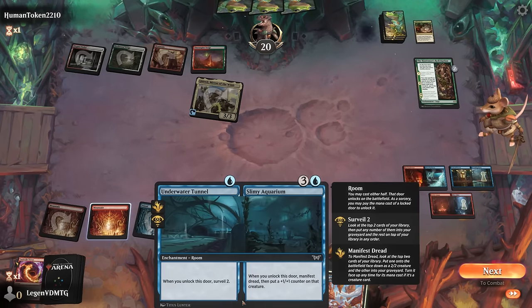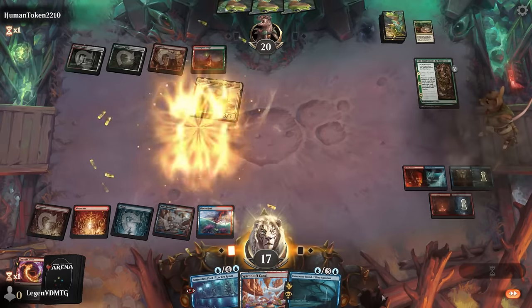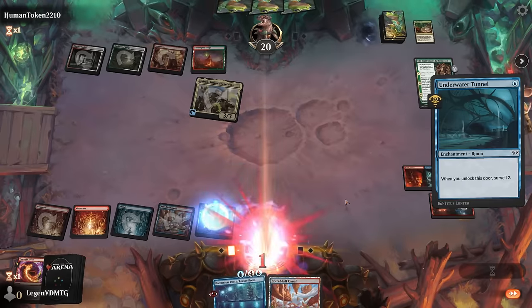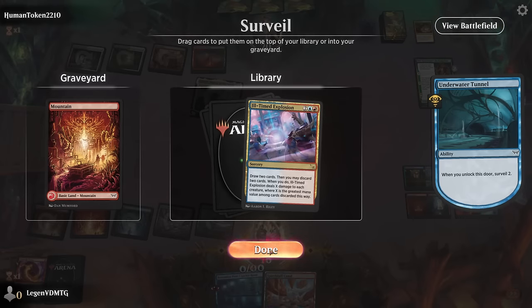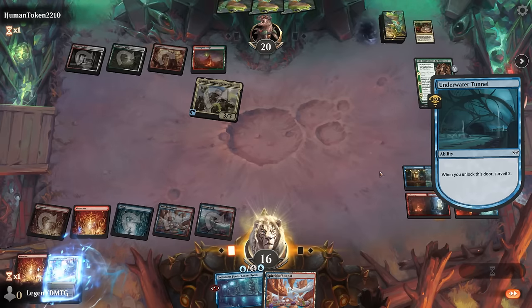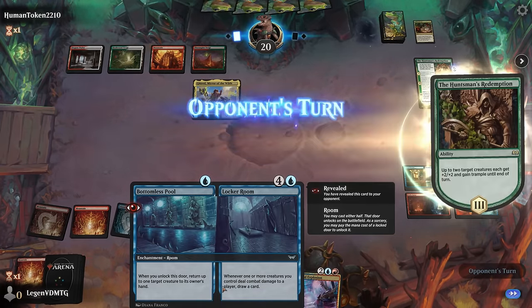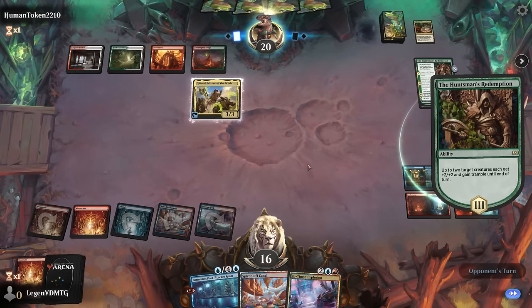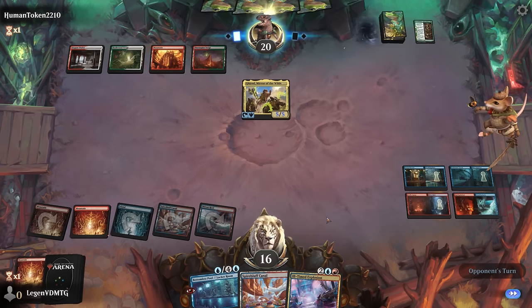Could also surveil two, maybe look for an answer. Just have to take one damage. So we have all four rooms in play that we need — can keep the Explosion which deals six damage if we discard the Bottomless Pool slash Locker Room. That's enough to take out Gearhulk, and then it's just a matter of unlocking a couple more rooms to win the game.